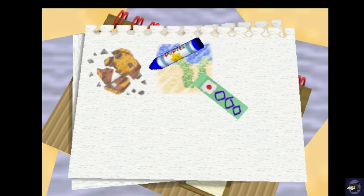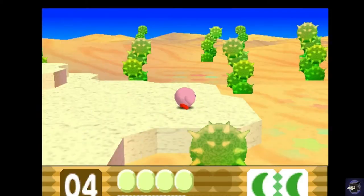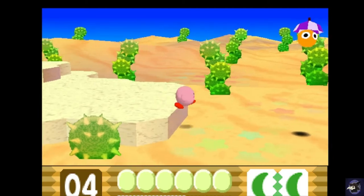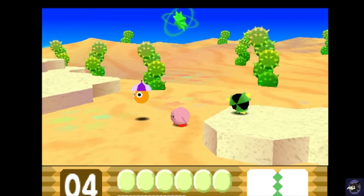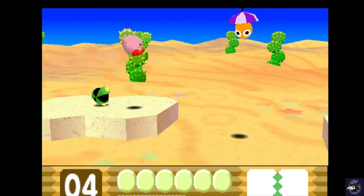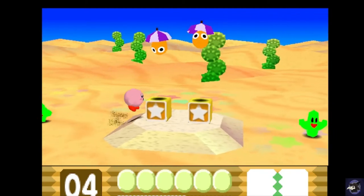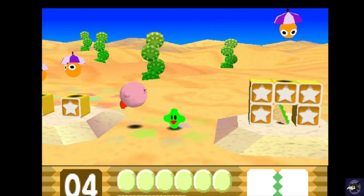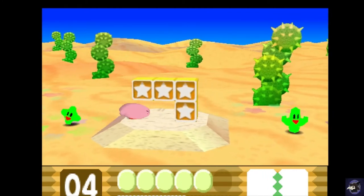Right where we left off, we are going into the obligatory desert level of a platformer — you know, the usual. This is still continuing off my most recent video so I still have double cutter, but I'm actually gonna swap out because if I remember right I need rock and electricity at this level. We'll just rush through here — well, I'll eat that sandwich.